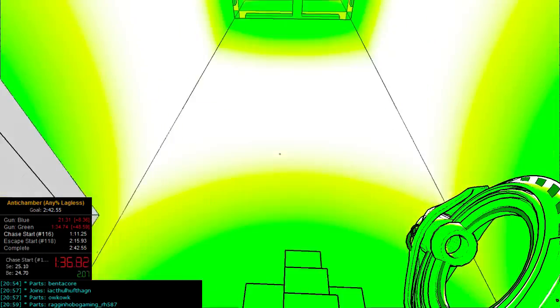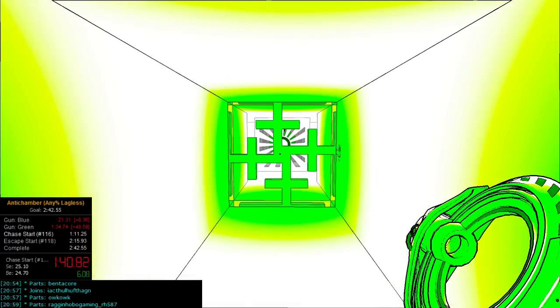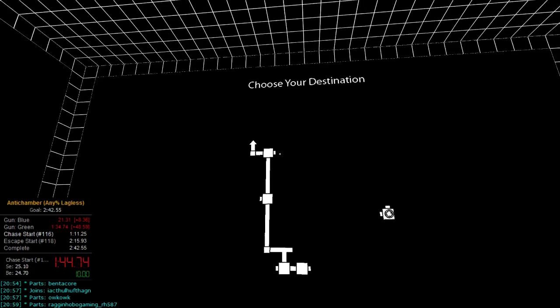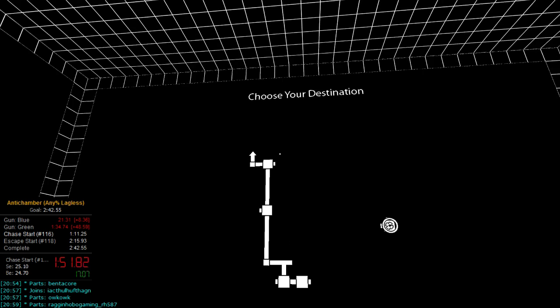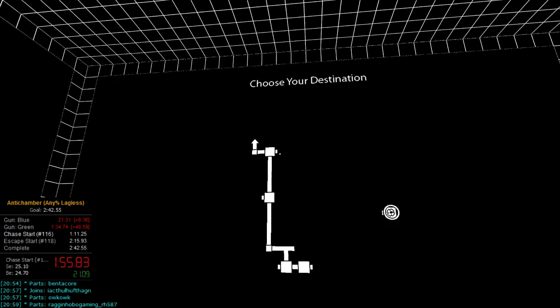This is where the green gun is — it places you right on top of the green gun, so you automatically pick it up. Go ahead and hit escape right after you map to Learning to Draw. If you knew the previous Lagless route, this is where the new route starts. It follows a lot more closely to the regular Any% route now.